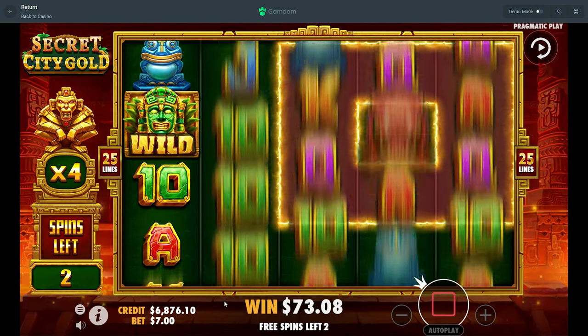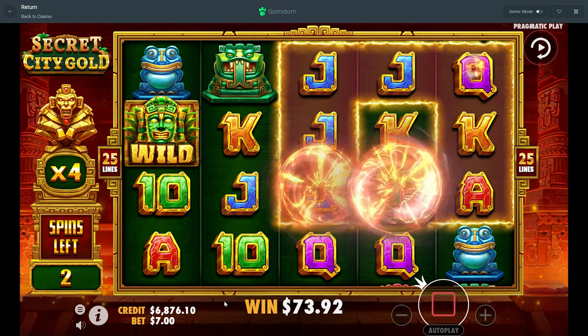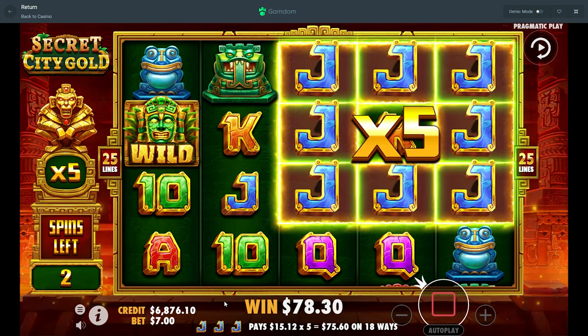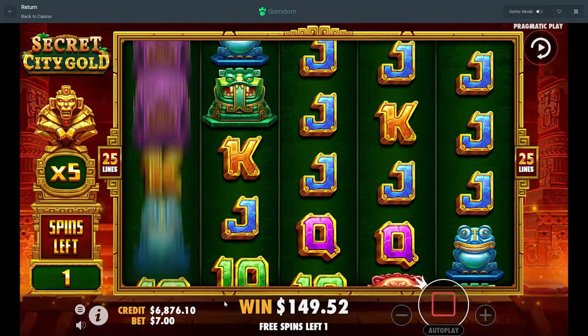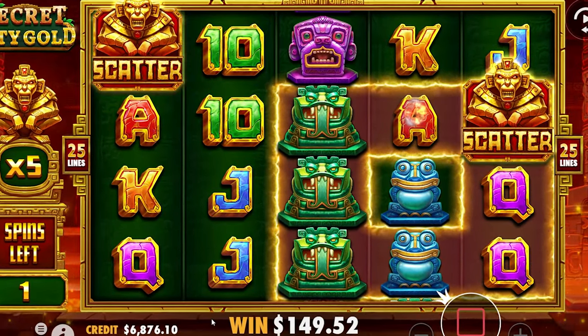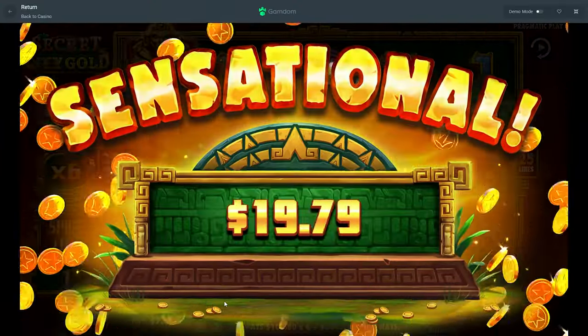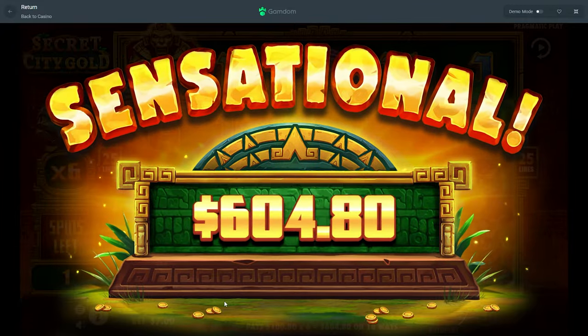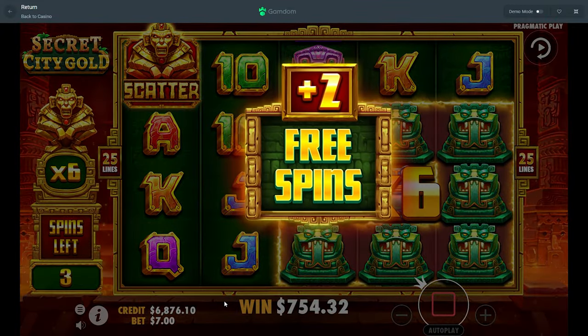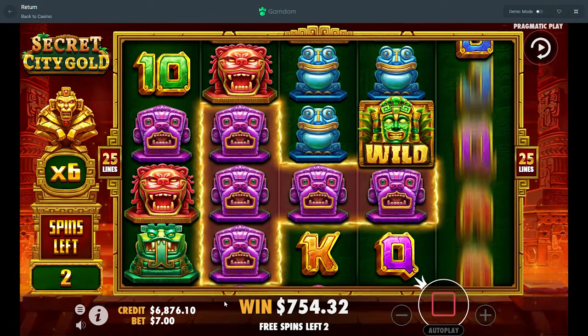That's a snake — okay, scatter as well, we got a scatter there. Two spins! See, that's a very good spin — you know, we get some money, we actually get a good hit, and we get two spins. You gotta keep landing that.